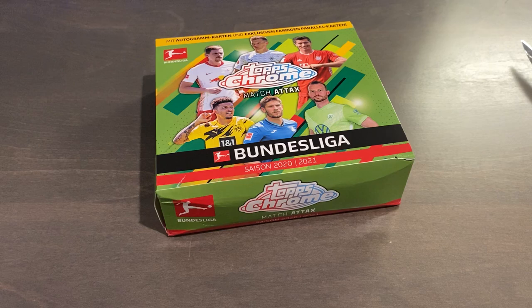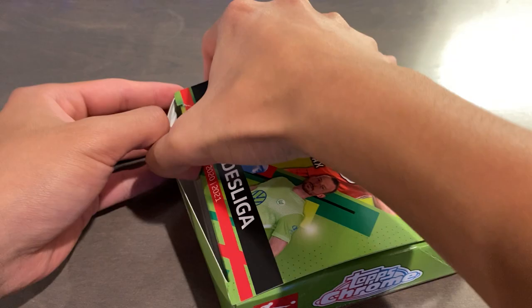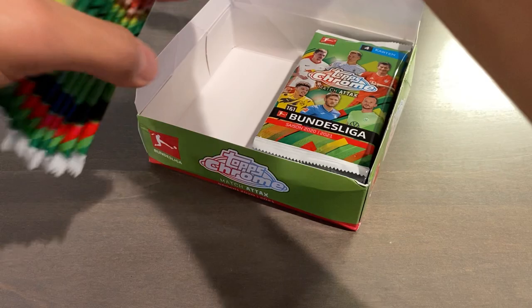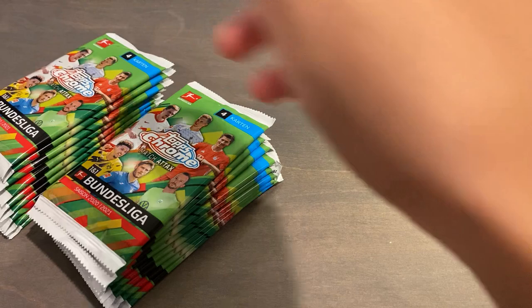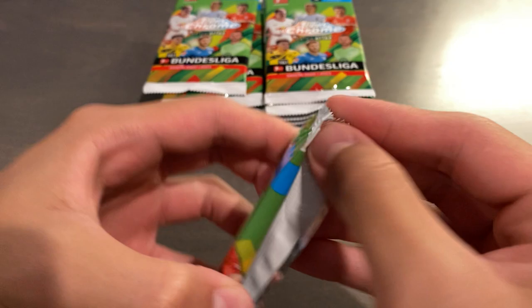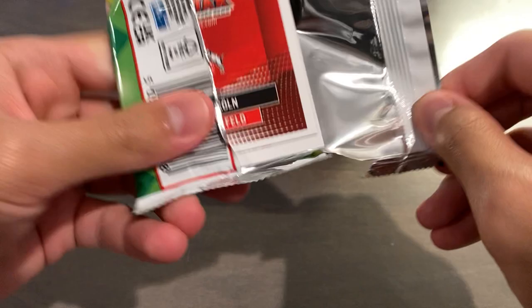I've been waiting for this box for so long. I was quite disappointed that I never got a shipping notification either, because Topps Germany apparently requires you to actually request shipping instead of it being given to you automatically. It's a nice box design — you have all 18 team club logos from the Bundesliga, nicely sorted out there. This is the second ever Topps Chrome Match Attacks product, same format as the Champions League one from last season, but of course this is for the Bundesliga. Both of these were online exclusives.